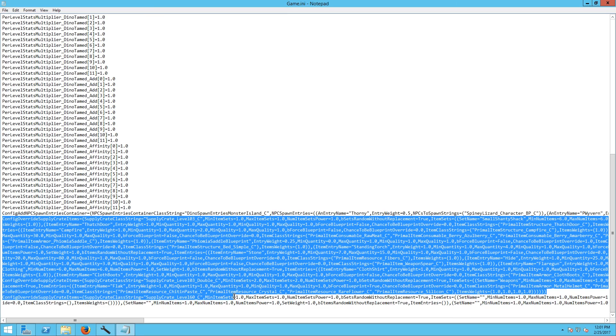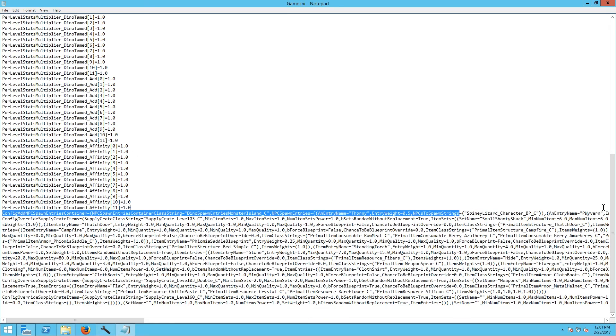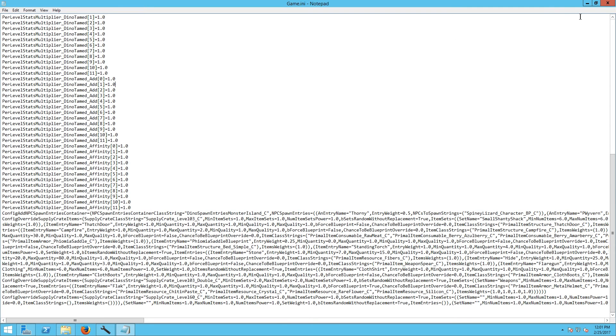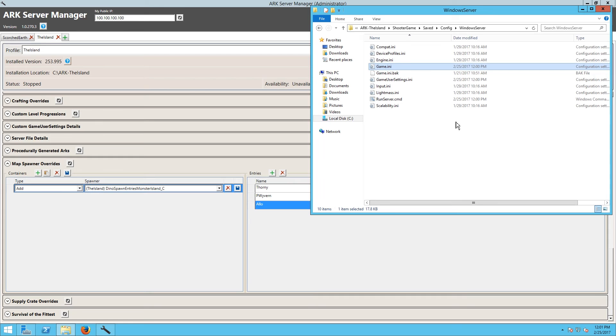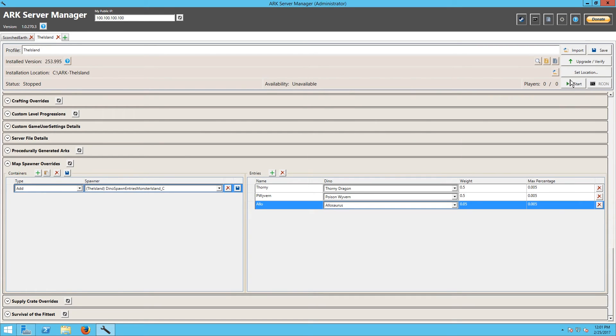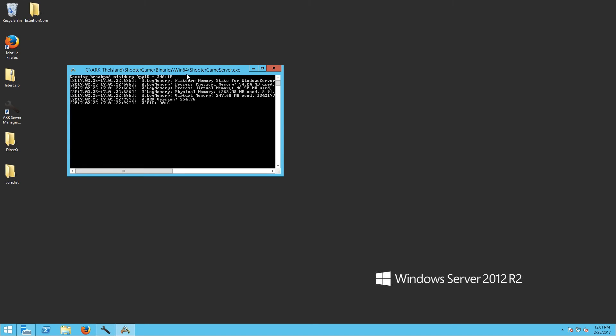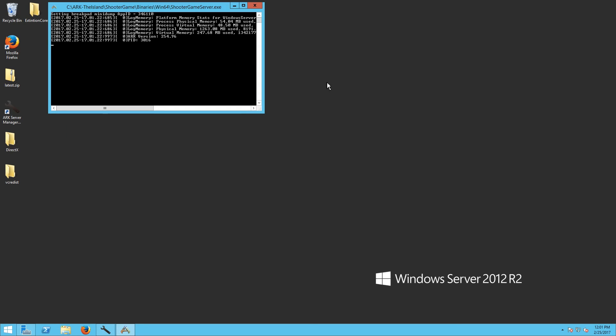And this is still from our supply crate overrides. You can see the Allo character and the Poison Wyvern. It looks like everything got saved in. So what we're going to do is start the server, and I am going to hop on and get over to Carno Island and verify that these things actually worked. I will see you guys in a bit.